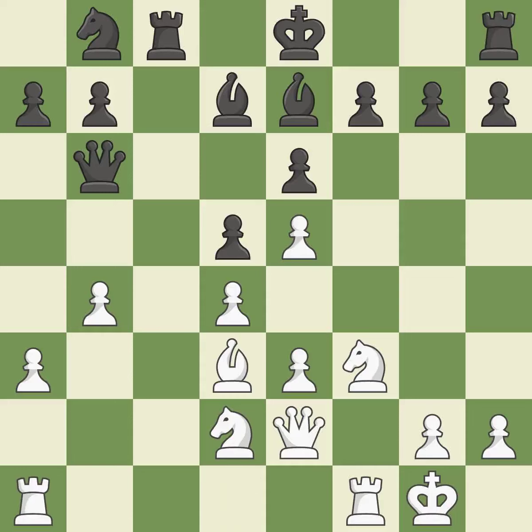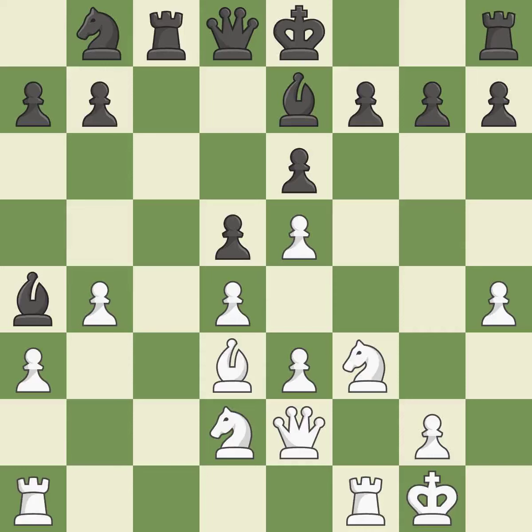The rooks are linked by this, making it easier for them to work together in the future. This gives the adversary the chance to contest the opponent's rook for the open file — it is incorrect. Among the best actions. This challenges the opposing rook for control of the open file. This threatens to win a pawn.